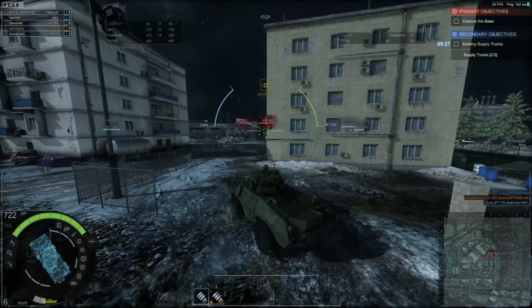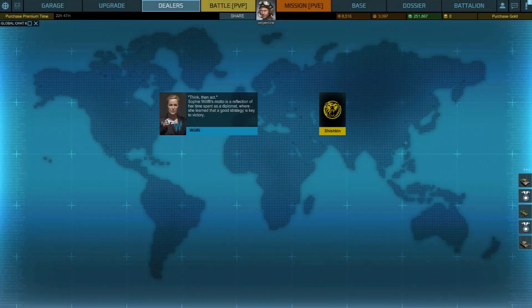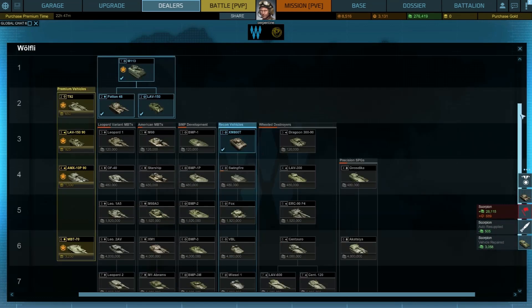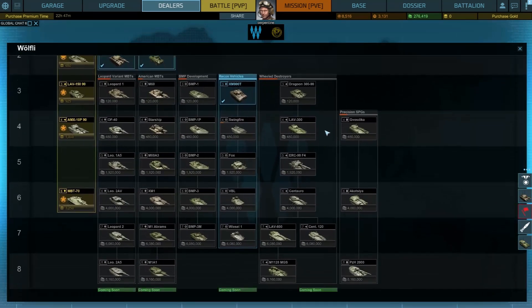Outside of the main game you have two different factions with their own unique vehicles. I would advise choosing one of them from the beginning as there is a fair grind to get the higher-tiered vehicles unlocked.